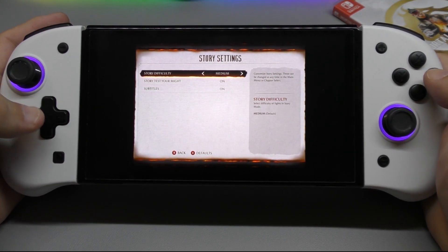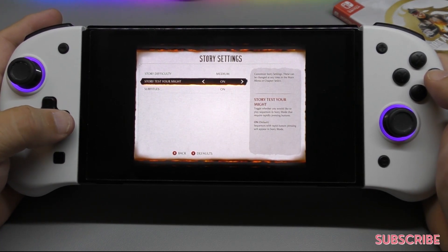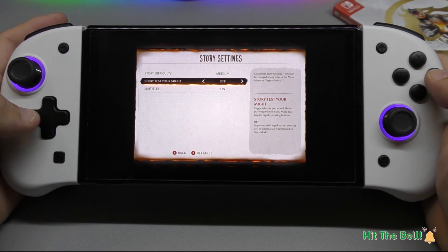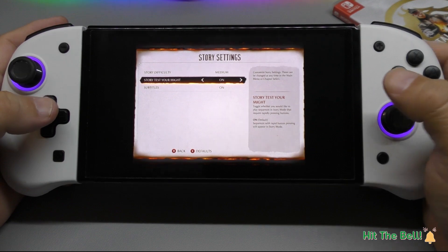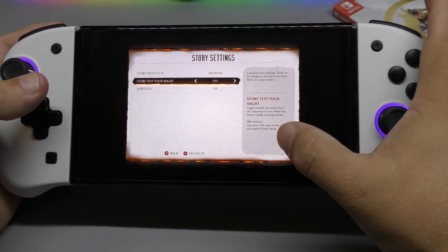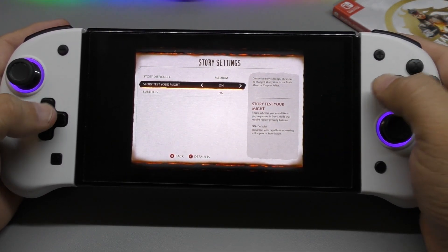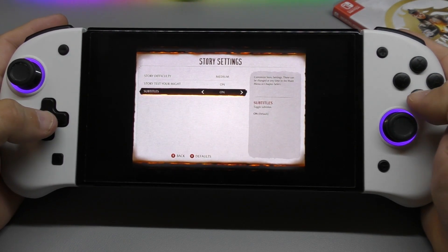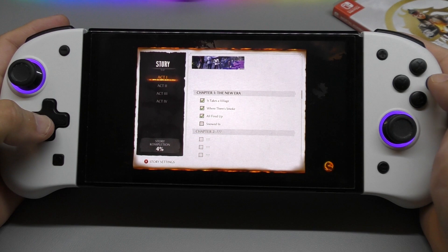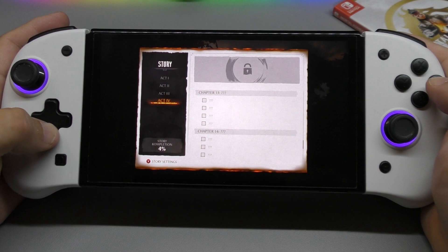Once you choose to play story, you've got settings you can change. You could change your difficulty level from medium all the way up to very hard. Story 'Test Your Might' you can turn on or off anytime during the game — it means rapid button pressing will appear in story mode. If you don't want that, just turn it off. Subtitles is on, and that's it.